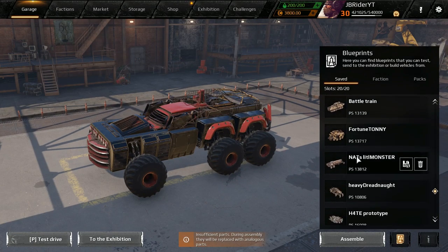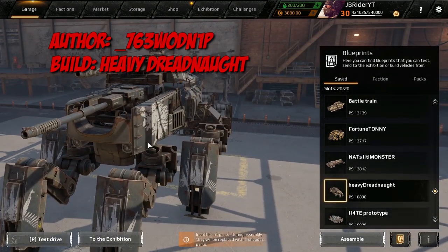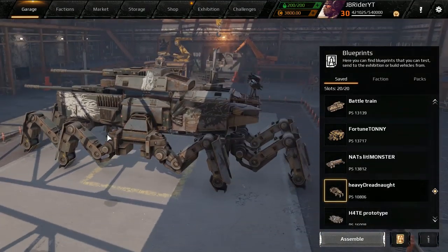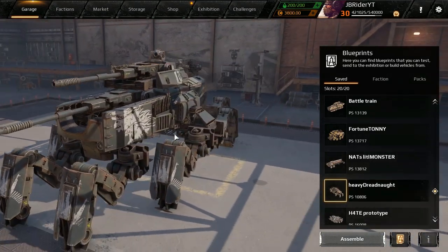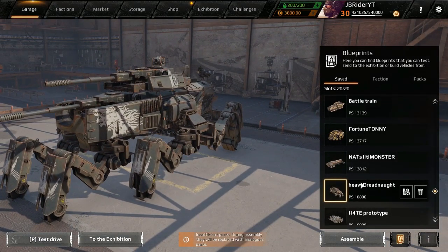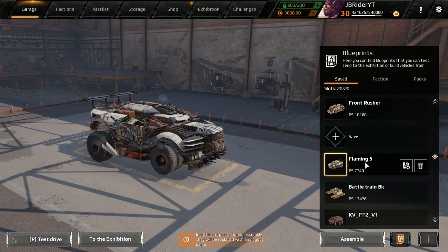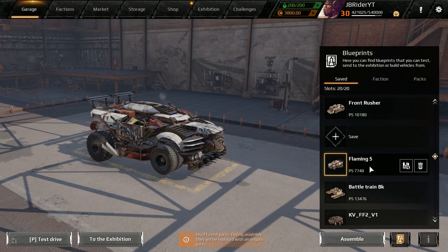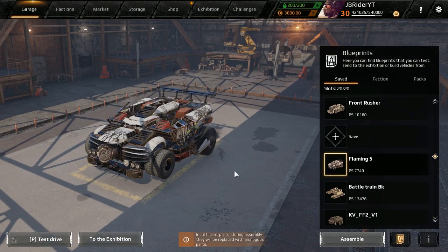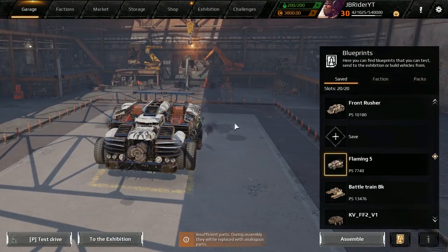Next up is a Spider build. It looks kind of cool — like a ship-ish build sideways. Really slim. I think it's going to work out. And this is the last build we're going to check out: it is a dual incinerator build with a Cerberus cabin. We're just going to have some fun today.